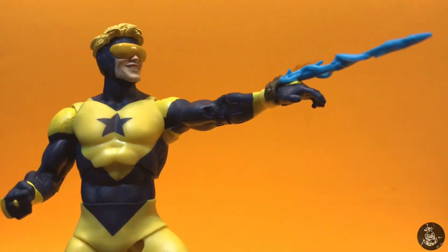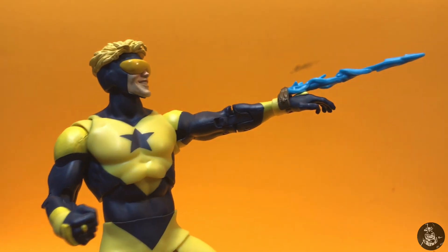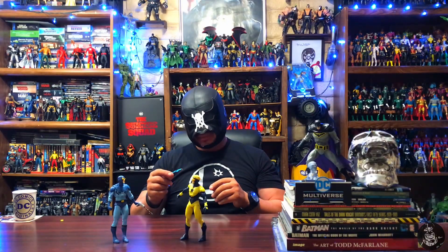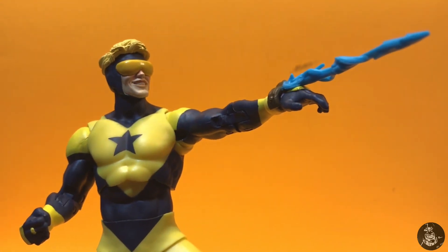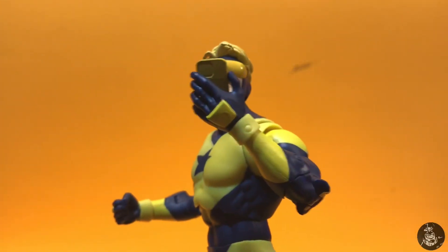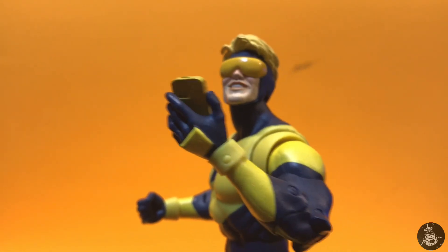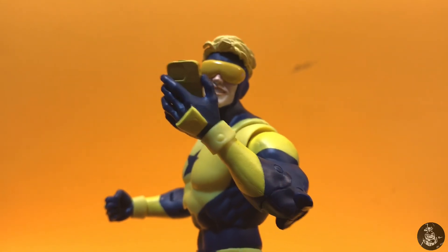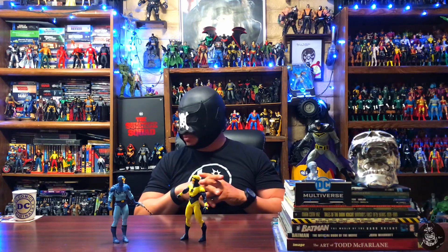Let's finish off the accessories. The blaster is one of my favorite accessories in recent figures — you clip it onto his wrist and it actually looks like he's shooting a blast of energy. Pretty nice. You also have the cellular phone, of course, to send texts or post vids — pretty nice. Just all-around fun guys. You get the feeling with the colors and costumes that this is more of the funner side of the DC superheroes.